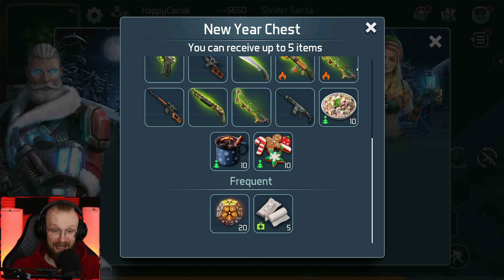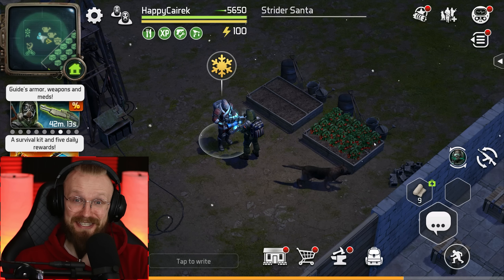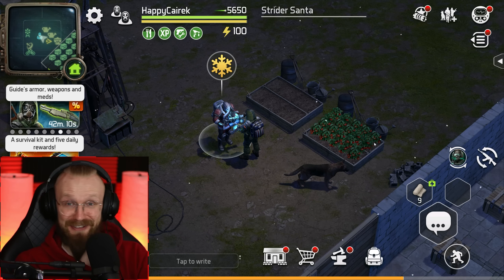Inside of this chest, we'll be able to get some weapons and some healing items. Before we start checking out all of those things, I'd love to give a huge thanks to Dawn of Zombies Survival for sponsoring this video.